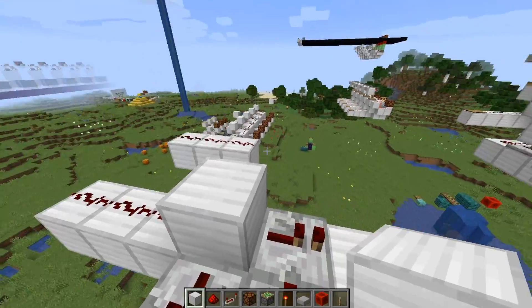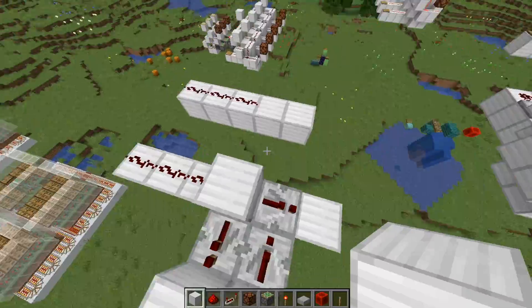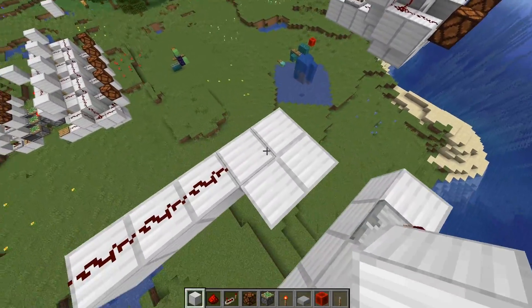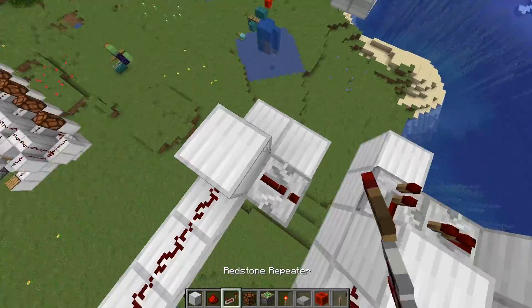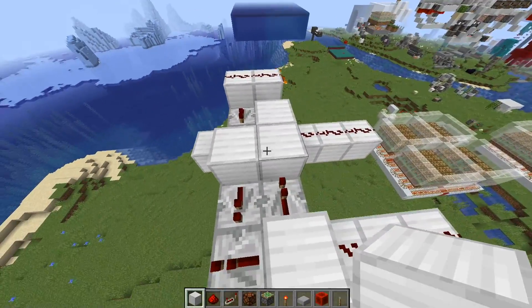Everything you do over here, you do on the other one as well. So let me just do that right now — place down these blocks, a redstone block here, repeater, repeater, repeater, and two blocks.